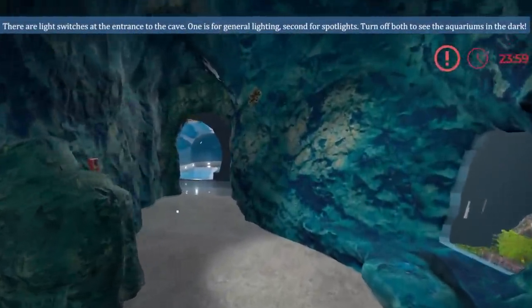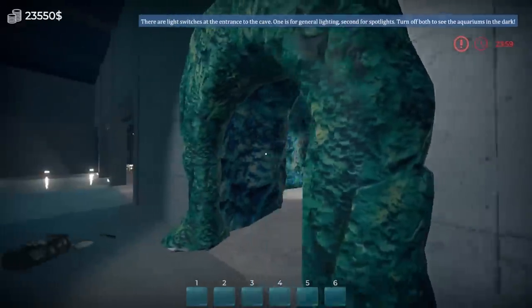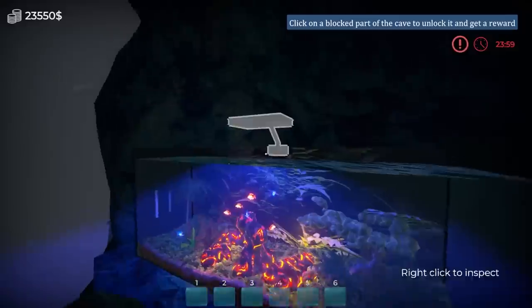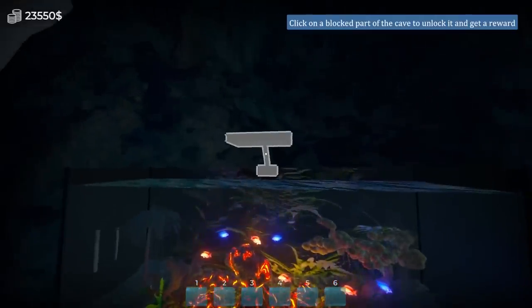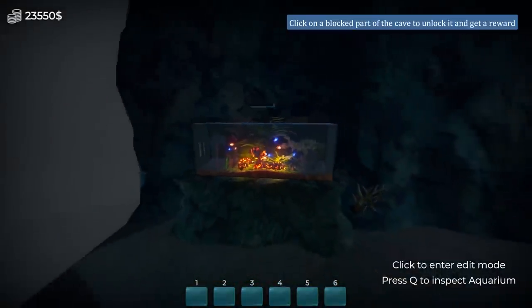There are light switches at the entrance of the cave — one is for general lighting, the second is for spotlights. Turn off both to see the aquarium in the dark. Oh, that's actually exciting. Turn off — turn off. Oh, look at it now! Do I even have this light on? Yes, I do — let's turn off the light. Dude, that is dope! Oh, I'm so into this now. You know what? I don't even want this — sell it. I can't actually sell it because it came with a tank, but I'm keeping it off.